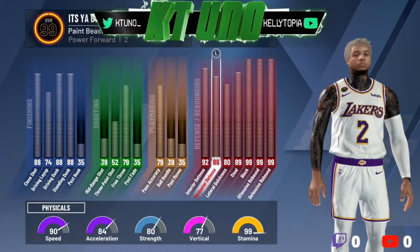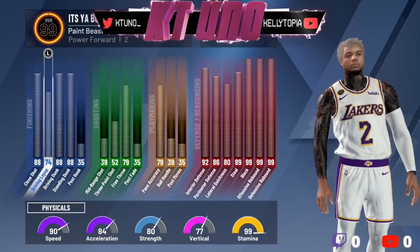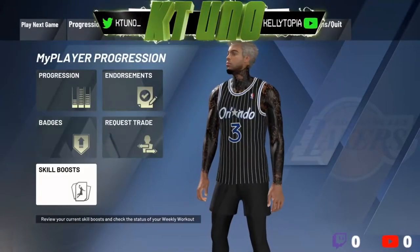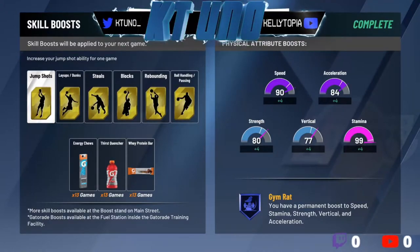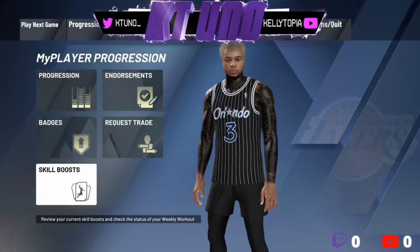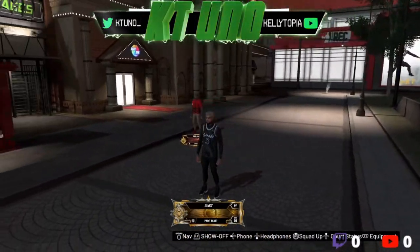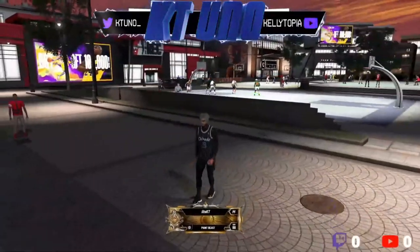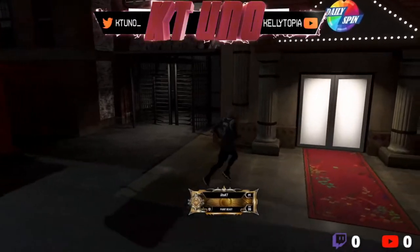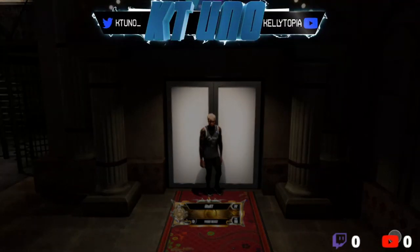Wrapping up 2K20 — the ideal build, besides being a legend, had: 88 driving dunk, 88 standing dunk, 79 free throw, 90 speed, 84 acceleration, 80 strength, 77 vertical. As long as you were in position it was all good. No complaints with the 6'9" — it was pretty fun being able to play defense. That jump from 6'10" to 6'9" was wild. Everyone knows the 6'9" broke the game — you're able to switch, and that's really what it was. We're about to jump into the 2K21 demo.